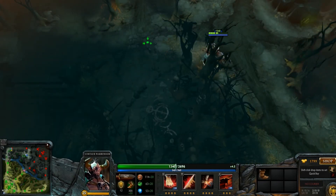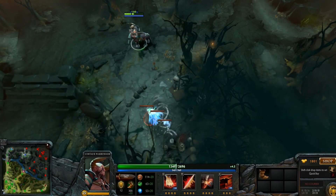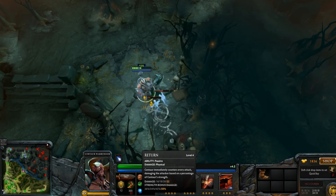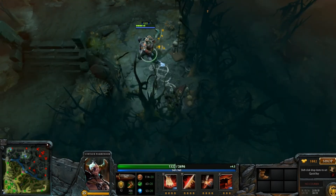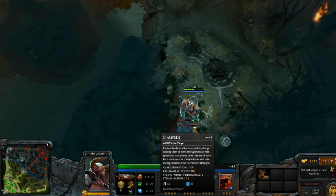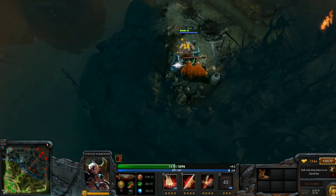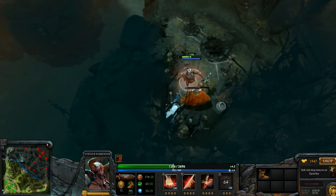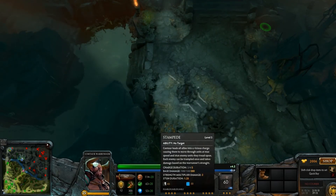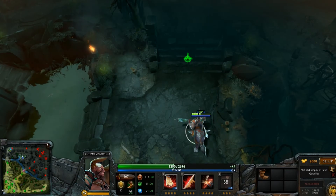Next one, Return, immediately counters every attack, damaging the attacker based on a percentage of Centaur's strength. Last one, Stampede, grants all allies and units on the map max movement speed and zero unit collision for a short duration.